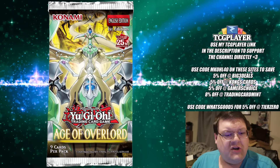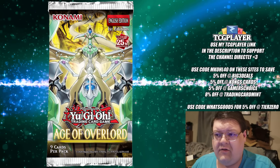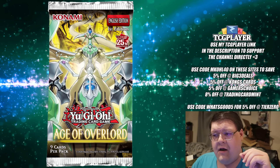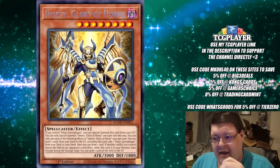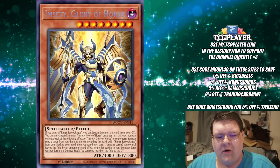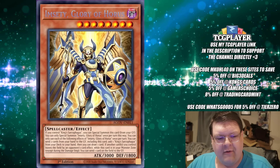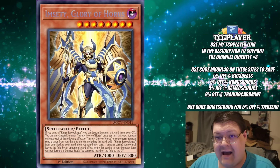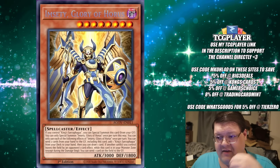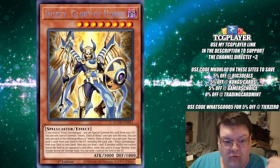They're being very shady about the reveals so far, which has actually been genuinely interesting. M. Seti is a secret rare. And if you expected the Horus package to be anything other than super high rarity, especially the King Sarcophagus searcher — the thing that makes this entire deck go round — that's no surprise.